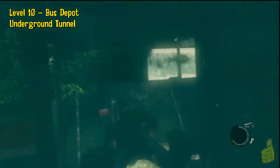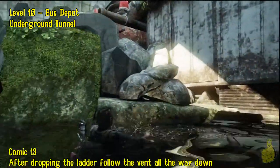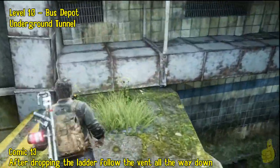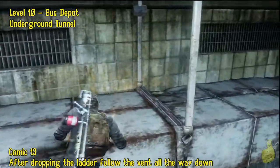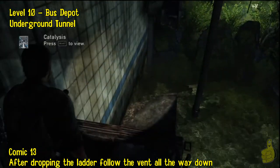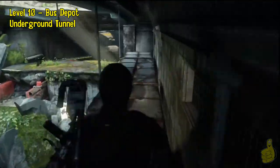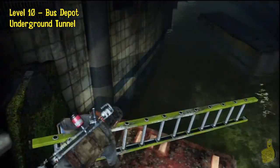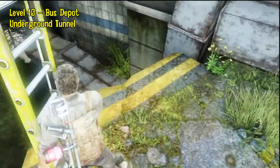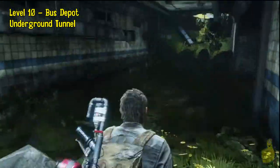We get to a spot where the venting on the left isn't giving us anywhere to go. So what we do is swim under the truck and pop up on the other side. Once we climb up top, we're going to run all the way down and get a comic book — we do that before dropping the ladder because we weren't sure what kind of cut scene was going to happen. All the way at the upper venting, after you swim through the truck, run all the way down on the high left and grab it. You could have also dropped the ladder first and grabbed it while she was climbing up.